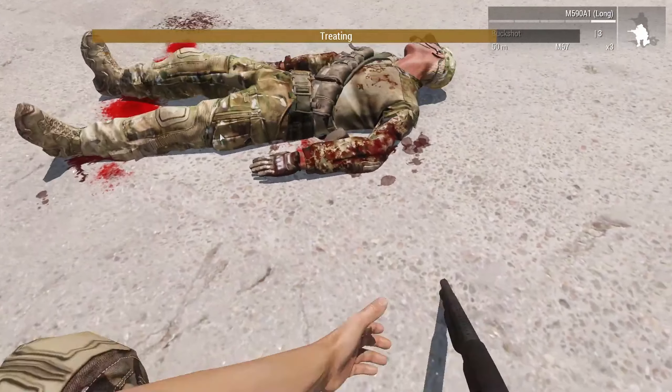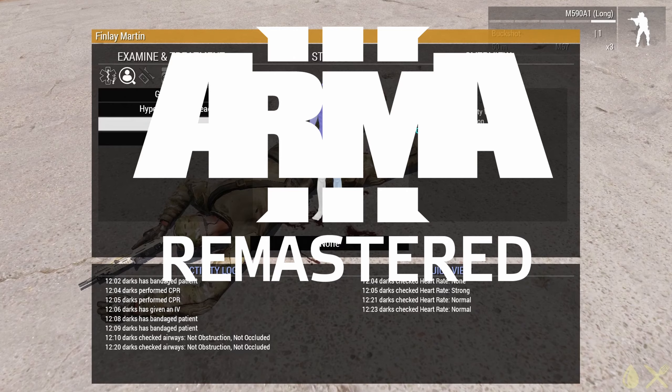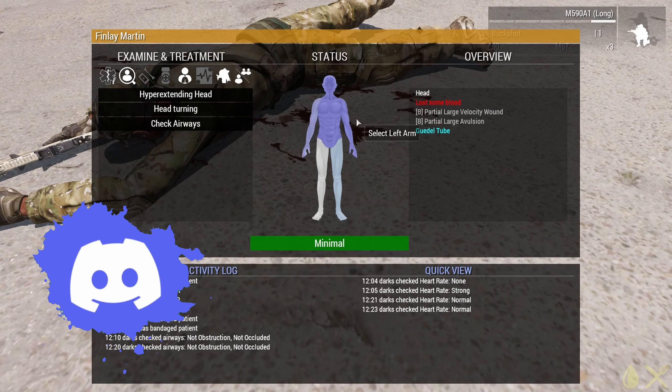Want a set of mods without having to spend hours putting mods and controls together? Download the Arma 3 Remastered Preset from the Knighton Discord server. You can play public games, advertise your unit, display your screenshots, share your Discord servers — by joining the Knighton Discord server linked in the description below.